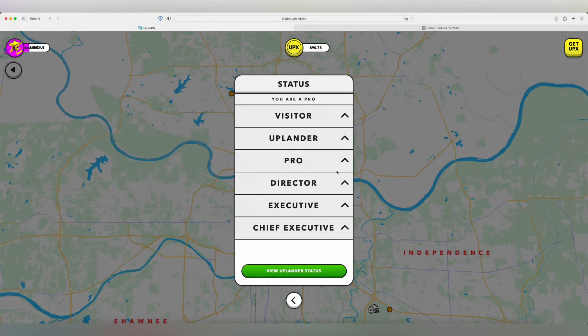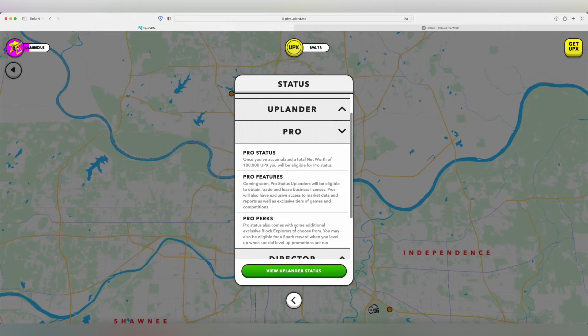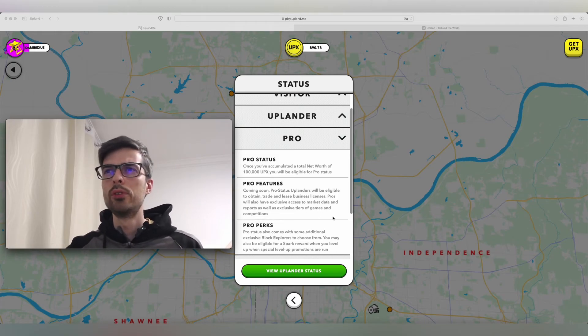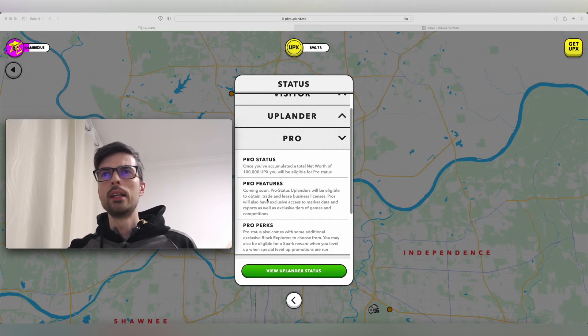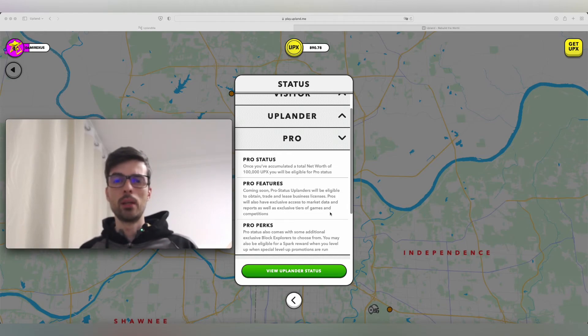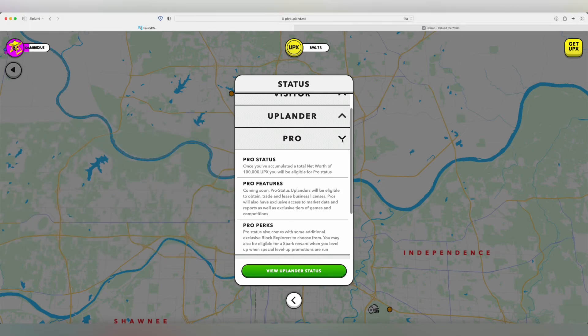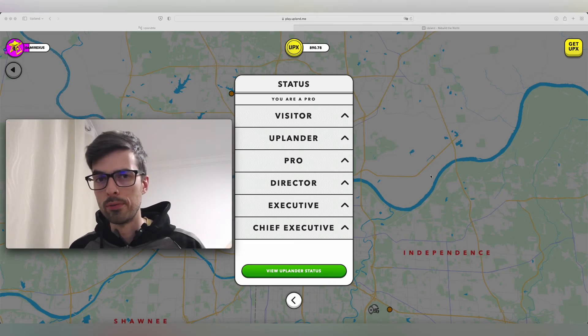One other thing I didn't mention is the business license. When you're a Pro, in the future, Pro status Uplanders will be able to obtain, trade, and lease business licenses. This feature is still not available in the game yet, but I hope it will come soon. In short, that's the overview of all the levels in Upland.